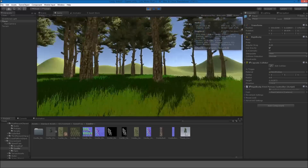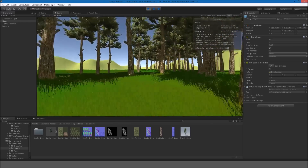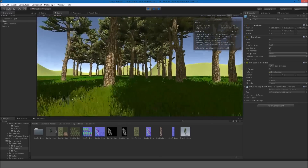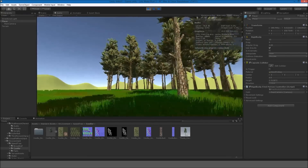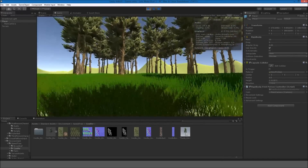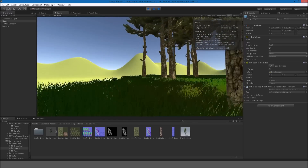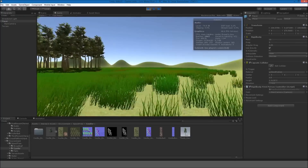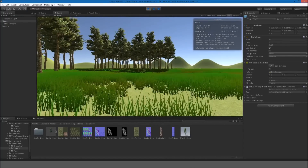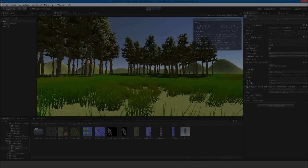So this is pretty good for now. Obviously in future episodes we're going to do a lot with this, because right now it's just the same tree — we'll have a lot more variation. Next episode I think we're going to start doing a little bit of programming, and we might play around with some image effects in episode three. Stay tuned for that. Thank you so much for watching, and have a good one.